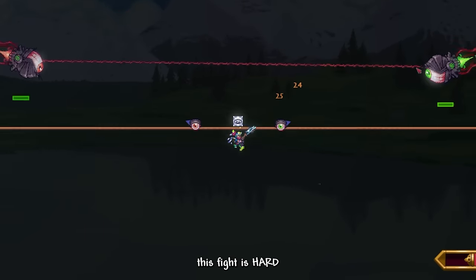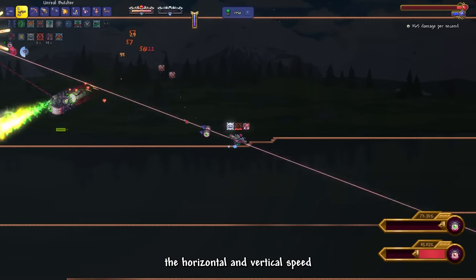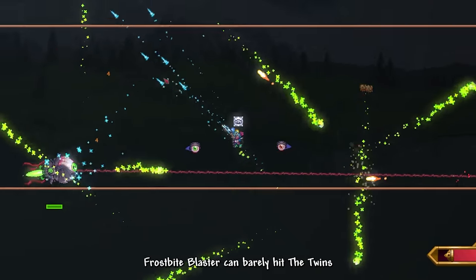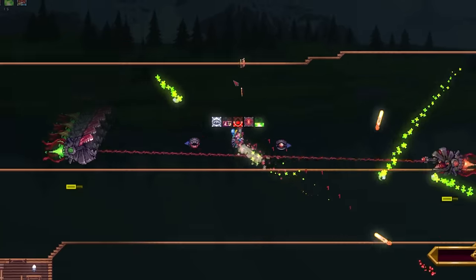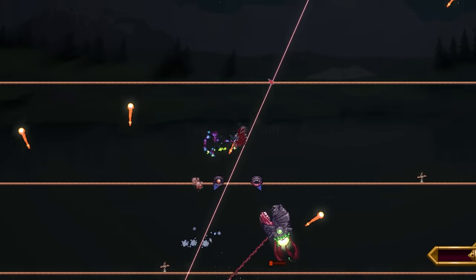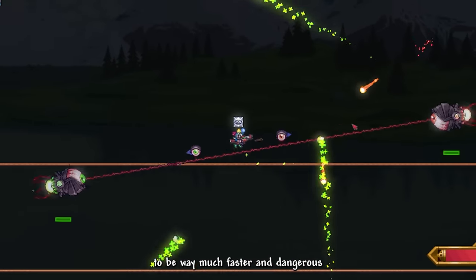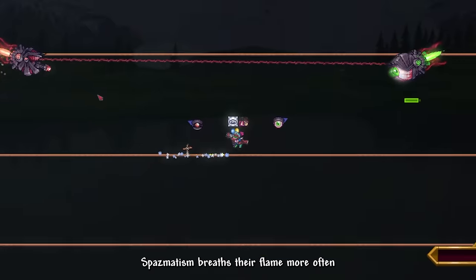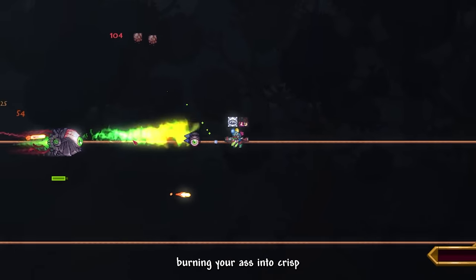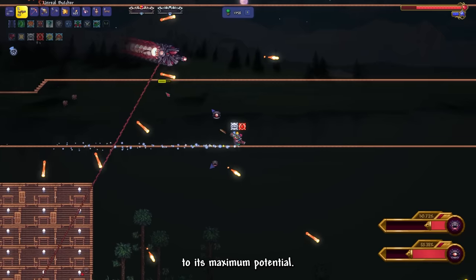Little did I know nor expect — this fight is hard. The Twins move extremely fast. The horizontal and vertical speed of our Soul of Cryogen wings were not able to catch up. Not to mention, the Frostbite Blaster can barely hit the Twins due to its sluggish fire rate. I switched back to my trusty balloons and reliable Butcher Shotgun. They modified the Twins to be way faster and more dangerous. Spasmatism breathes flame more often and shoots fireballs wider, while Retinazer maxes out its laser firepower capabilities.